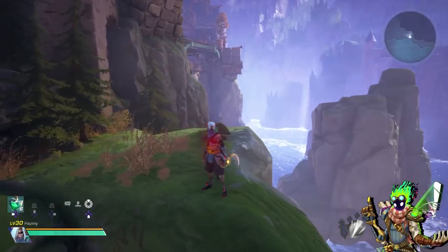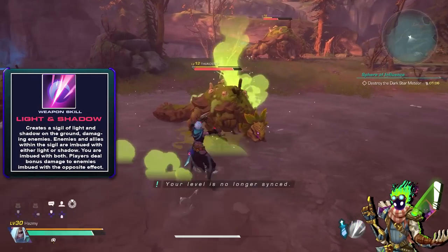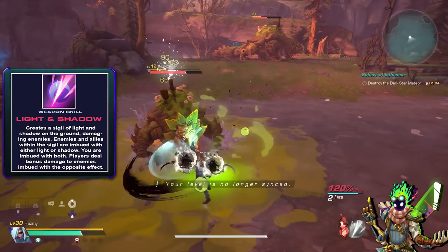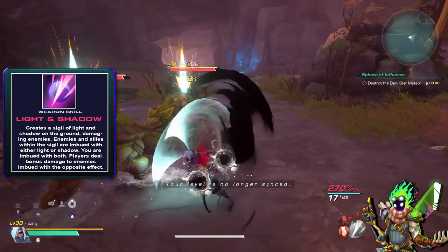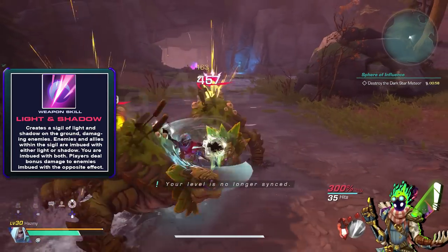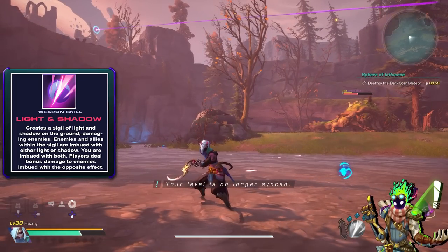The first Dual Blades is Harvest Moon, a weapon based around the duality of light and darkness. Its weapon skill Light and Shadow will cast a sigil on the ground assigning light or shadow element to both enemies and allies, and your allies will deal bonus damage to enemies of the opposite alignment. You, on the other hand, will get both light and shadow giving you a constant damage bonus.